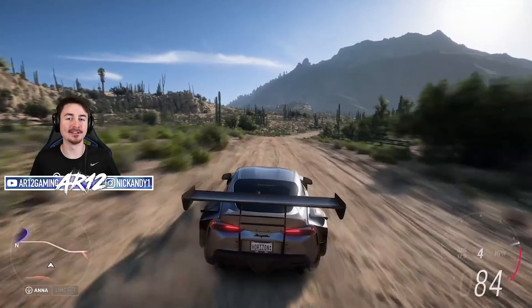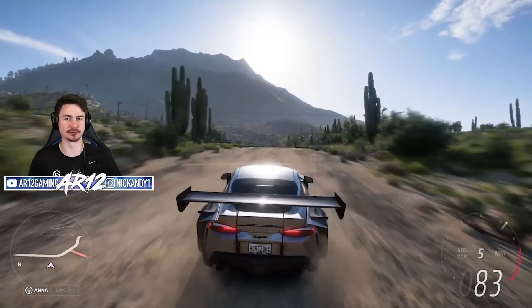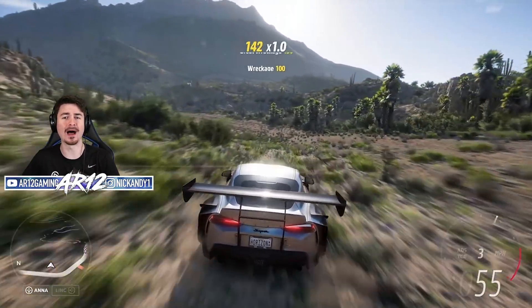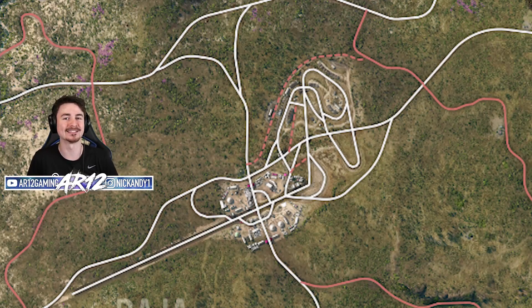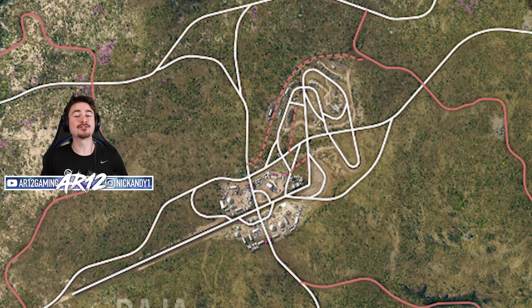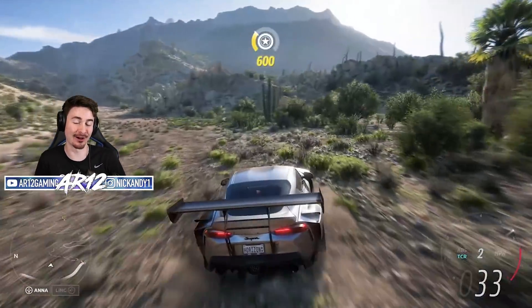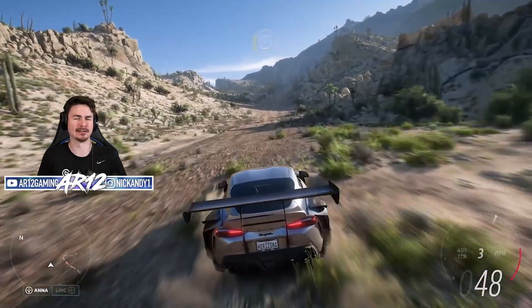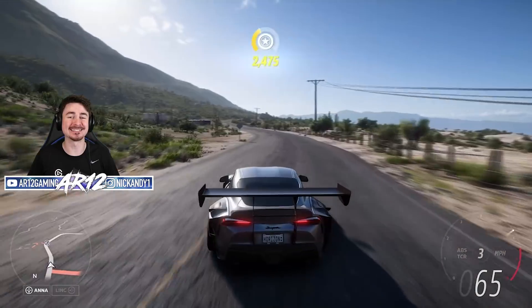If you leave the sand desert and head east, you arrive at the living desert — an awesome-looking desert with cactuses, wildlife, and so on. This is also the home of one of the Horizon Festivals. The developers confirmed just today that there are not one, not two, but six Horizon Festivals in this game, which is mind-blowing. I'll have more details on those soon. So those are three of the biomes in this game, and I'm super excited to jump into them.